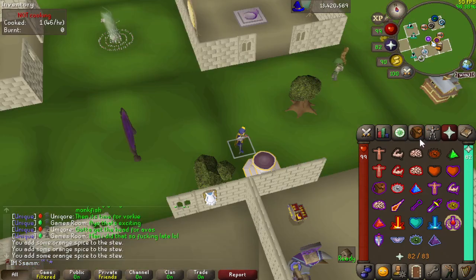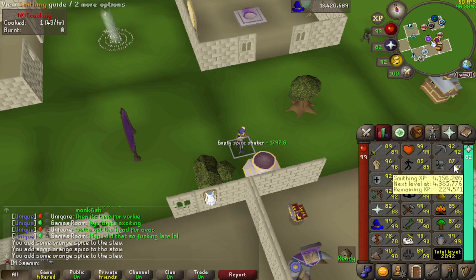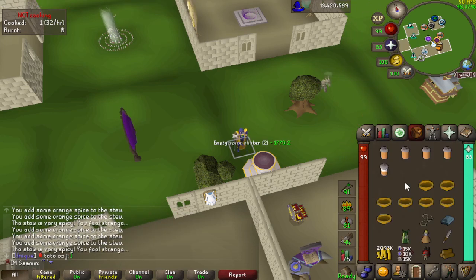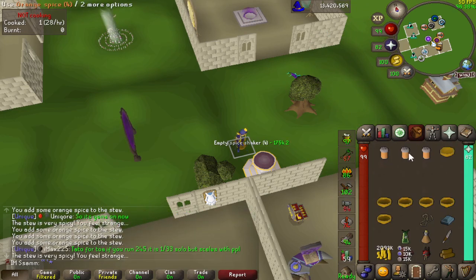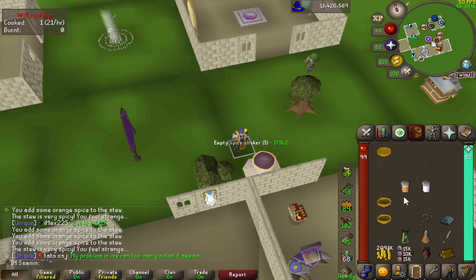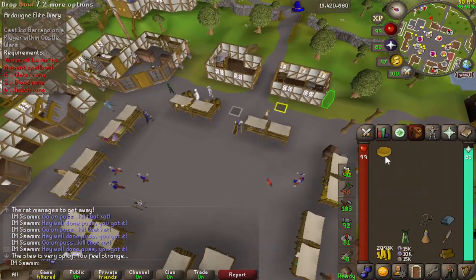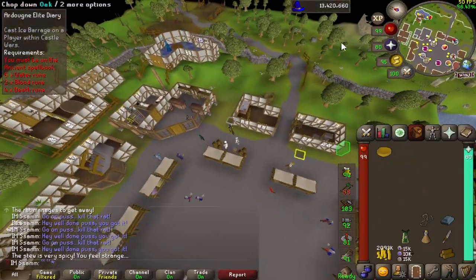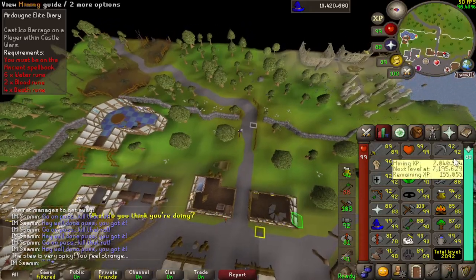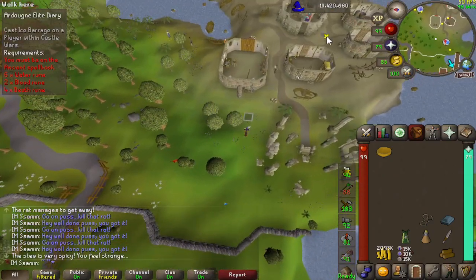We've got a preserve on and we are going to attempt to get the plus-four boost, see what happens. The last spice didn't get it, let's go get some more. So literally just from the first one I done, I had that one stew left. I quickly got three doses of orange spice and I got a plus-five, so I have got my preserve on at the moment.